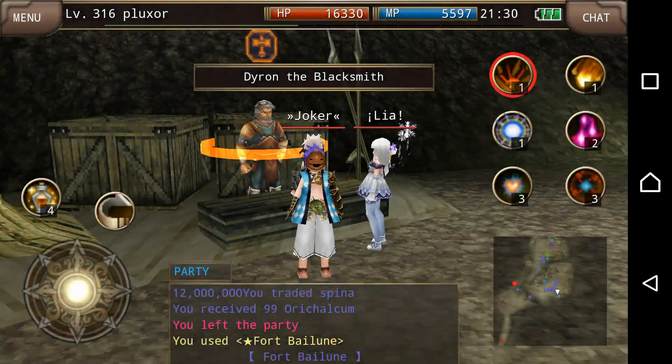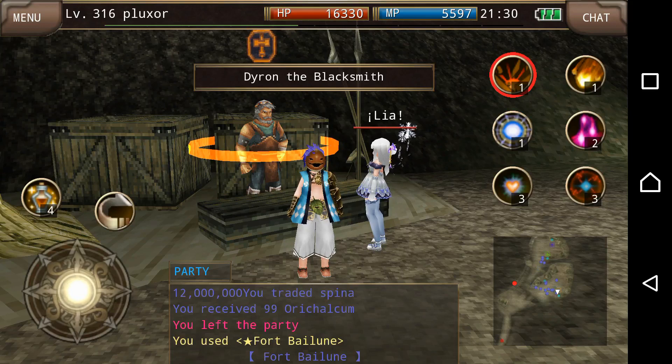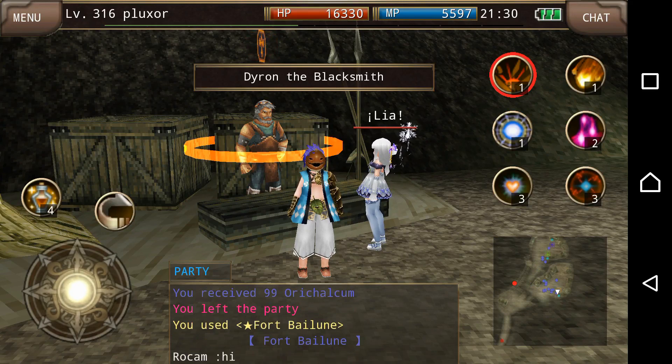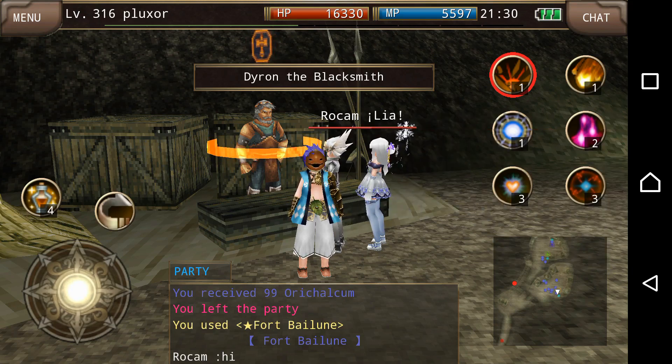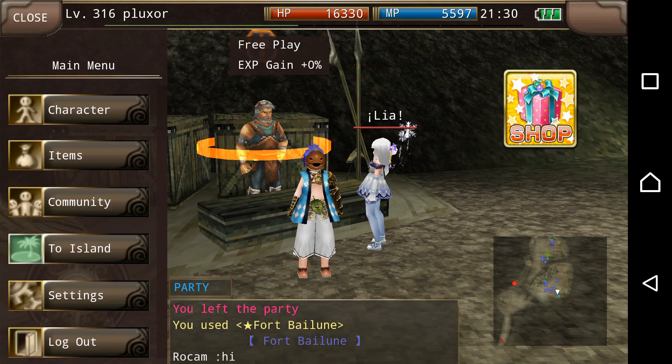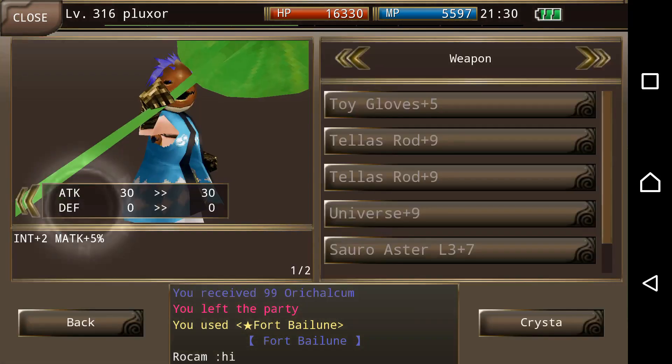Welcome to the Pwn Network. I'll be talking to you about Super Refinement today. I'm at Fort Beilun next to this blacksmith here, and this blacksmith has something called Super Refinement. What it does is it actually increases the amount of attack on your weapon or the defense on your armors and gear. Let me show you what I'm talking about with my equipment.